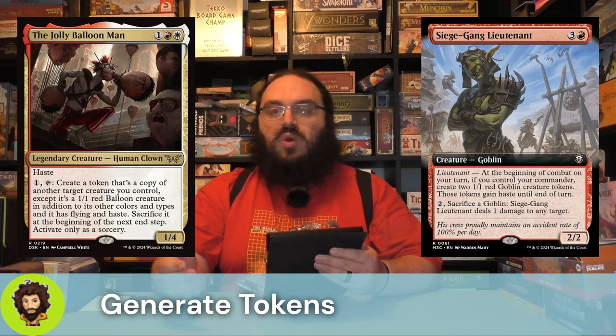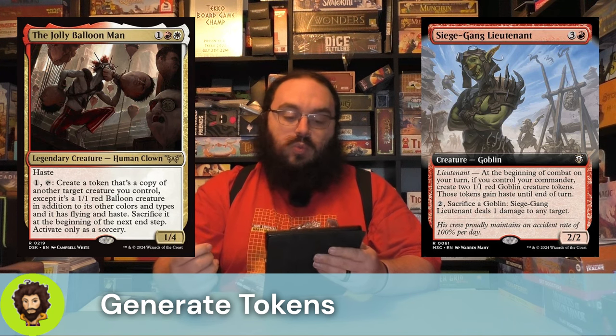The Jelly Balloon Man follows them up — phenomenal here. Three mana, one Naboros gives you a 1-4 hasty boy who we could pay one and tap to create a token that's a copy of another creature we control. Only that creature is a 1-1 Balloon in addition to its other types that flies. This is great for really any of our Siege Gang stuff. We have a couple other creatures that aren't legendary, so they have a lot of benefit from being around for even just a turn, and the Jelly Balloon Man and his Balloon are going to power up Arabella.